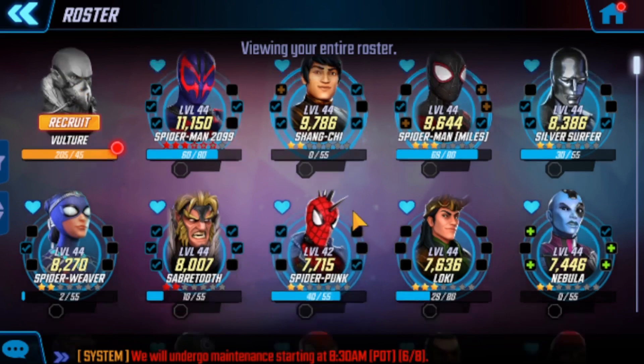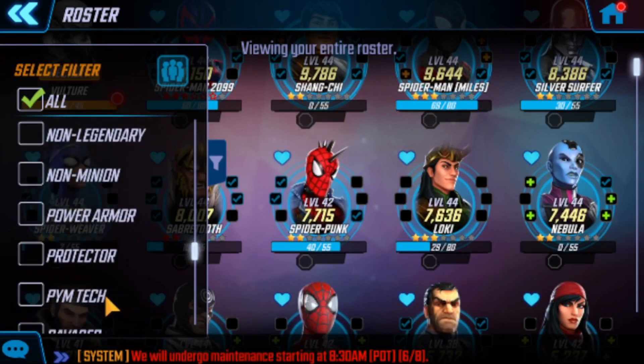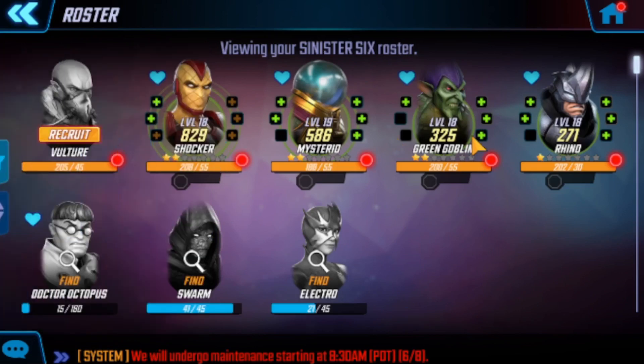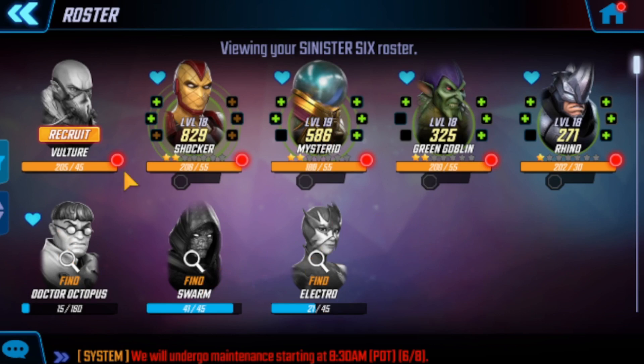I went to check my roster and they gave me the character shards — I got Vulture now. Going to Sinister Six: they gave me the shards and now I've got to rank them up with gold. They're a great team early on. They fall off hard once you get Doc Ock. You need to bring those two in as well, and I believe you run Mysterio, Vulture, and Rhino. Vulture's special summons Shocker to the field, which is huge. But I don't have the energy.